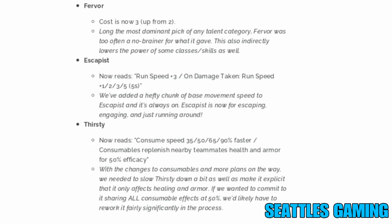Fervor cost is now three talent points, up from two. It was long the most dominant pick of any talent category — Fervor was too often a no-brainer for what it gave. This also indirectly lowers the power of some classes and skills. Builds are going to have to be a little different now that it's three instead of two.